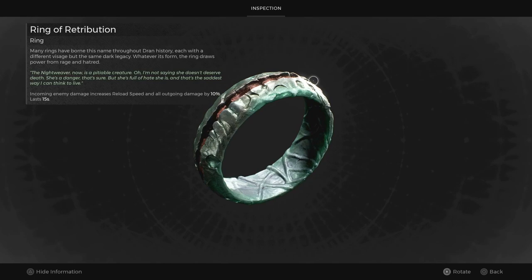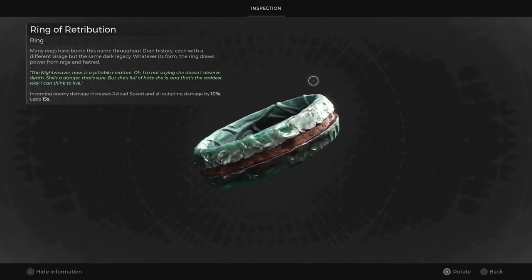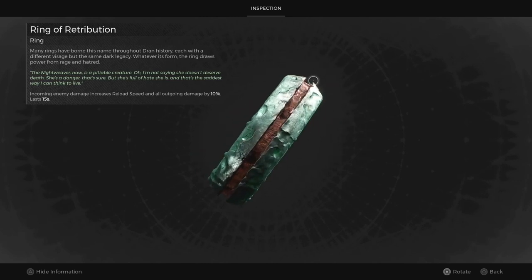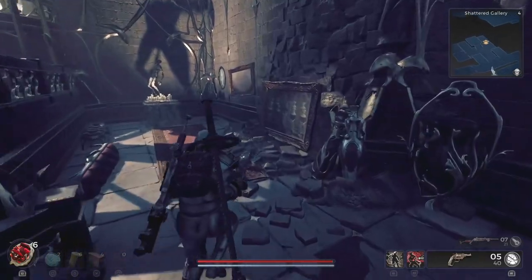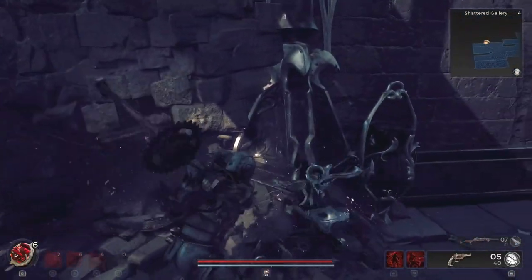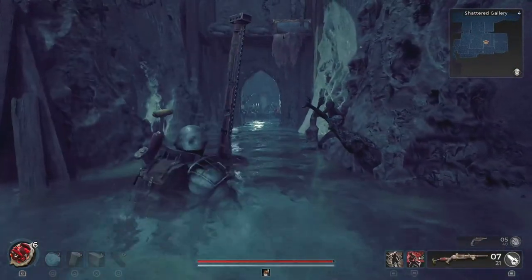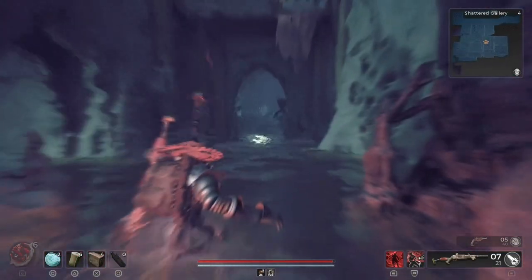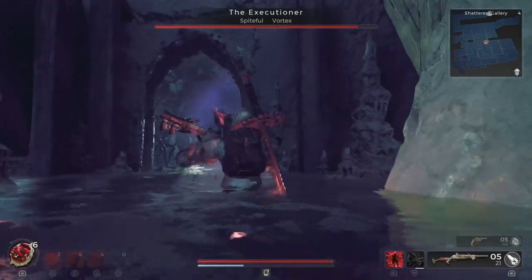The Executioner awaits in a secret passage located in either the Great Hall, Shattered Gallery, or Gilded Chambers. Look for numerous ashen corpses facing a statue and a painting on the floor. Smash the painting to access the secret passage, then drop down from a ledge to face the Executioner.